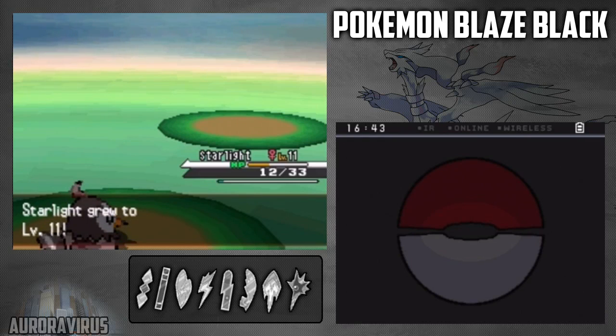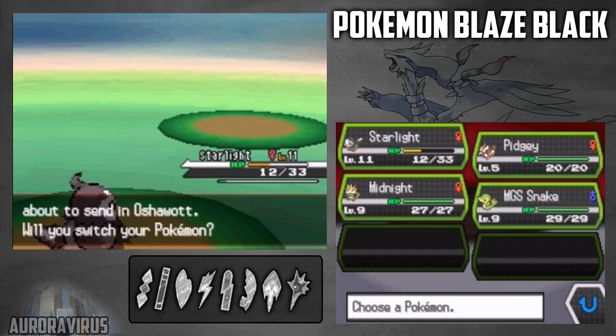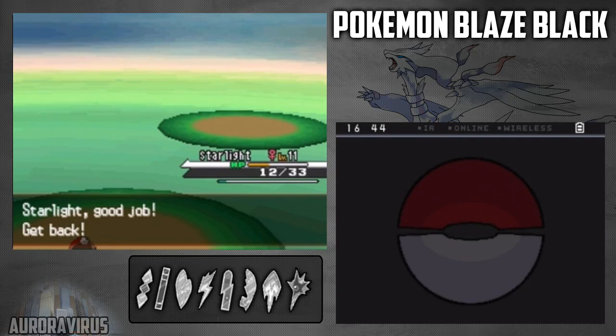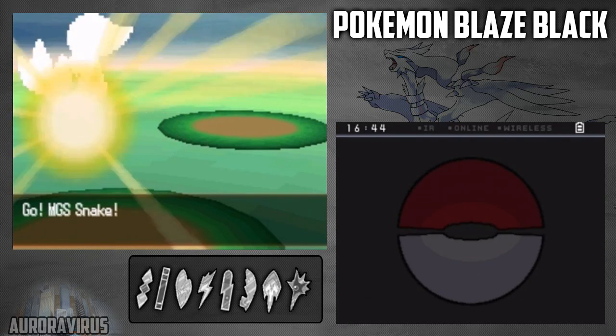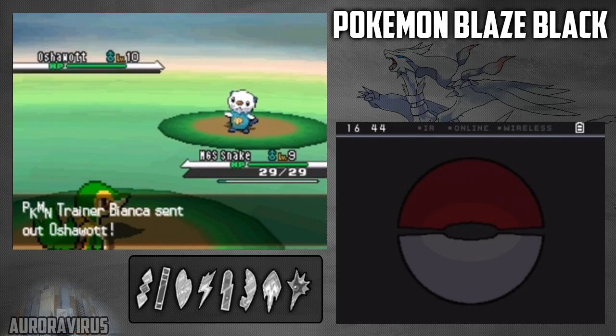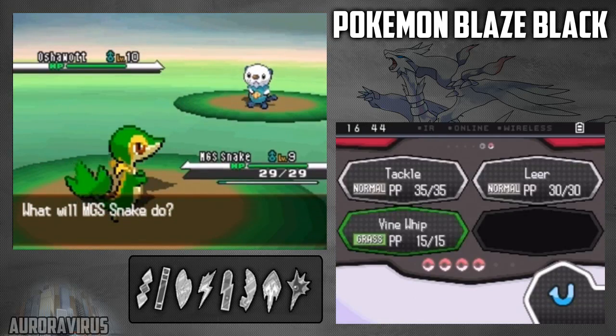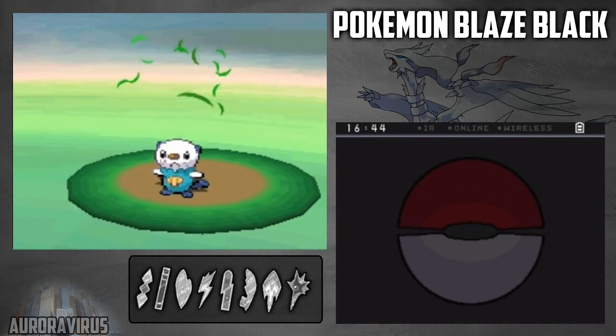My Starlight is up to level 11 now. And of course her starter is coming up. My MGS Snake! Just Vine Whip it.